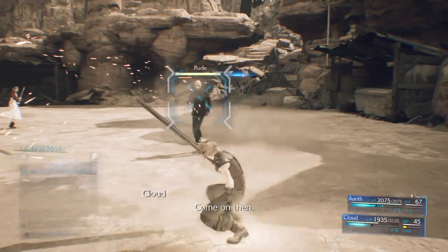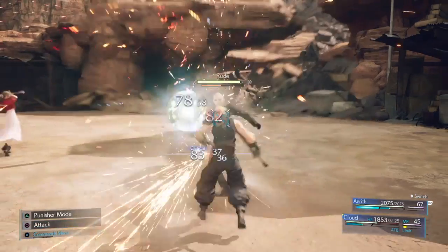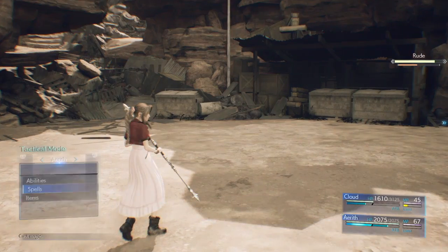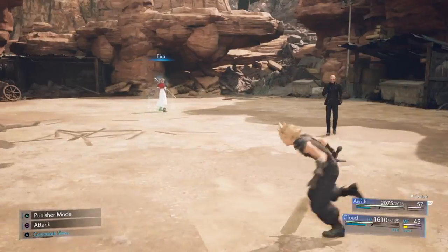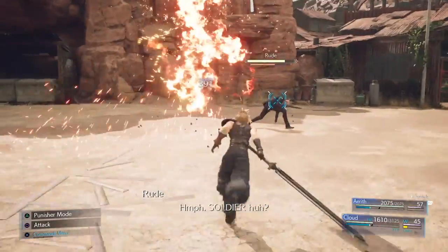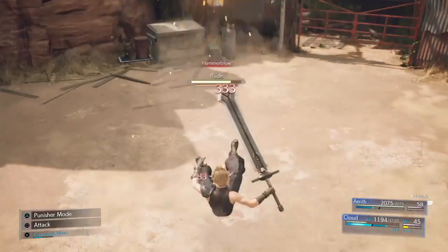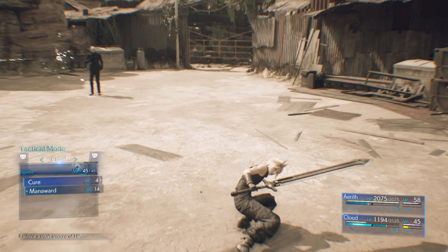I think we can still fill his stagger gauge just by hitting him. Triple slash is going to be your best friend to chain as many attacks as possible. I think just using spells on him will work as well. See how well fire works. Fire didn't do a lot, but he has less resistance to fire.